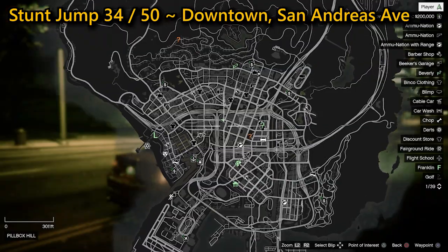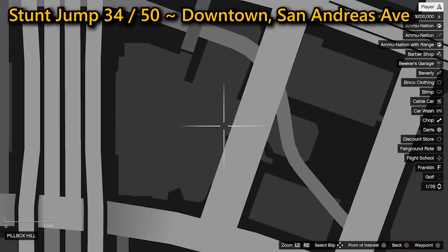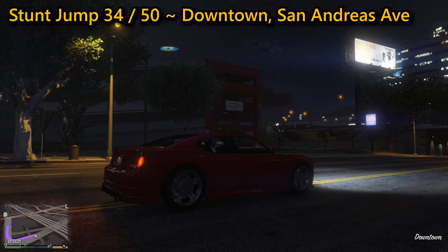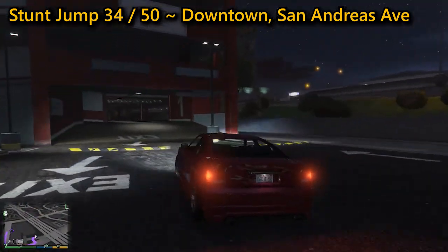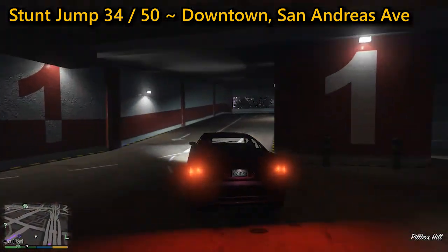Your 34th stunt jump can be found downtown on San Andreas Avenue. You need to head up to the top floor of a multi-story car park, then speed towards the ramp to the right at high speed, allowing you to land on the ground safely. This can be done on the Pegasi Bati 801 bike, however it is a lot easier and safer to do it in a car.